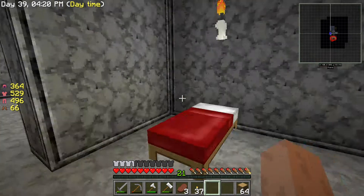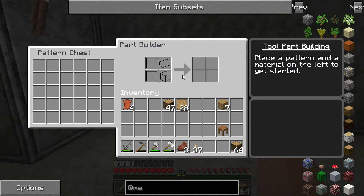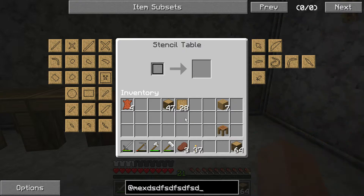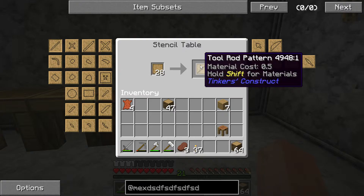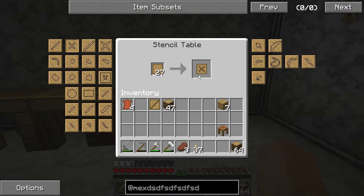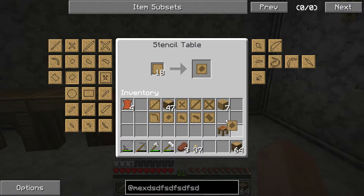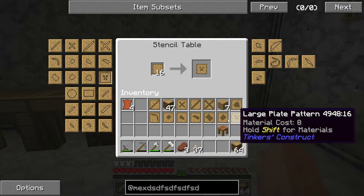You've probably seen Tinkers' Construct a million and one times, it's not a new mod. We got some patterns, then we need a stencil table, then we need a part builder, then we need a chest — and a crafting table, actually I want two crafting tables. We're going to make one into that and then put a stencil above there to get the stencil table, and a stencil above the chest to get the Tinkers' chest.